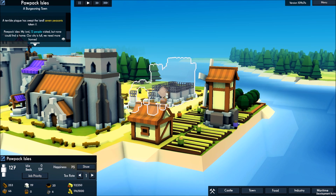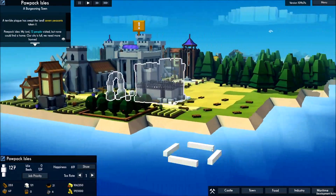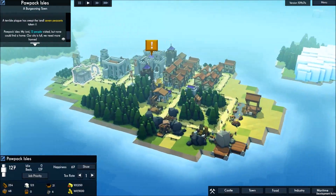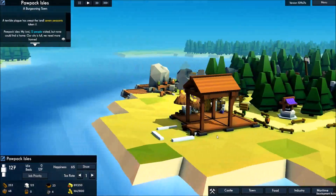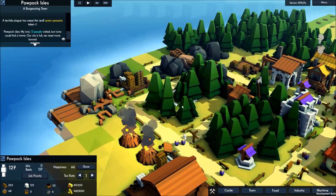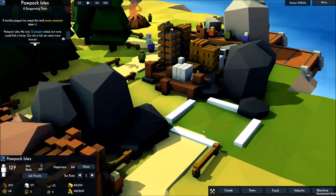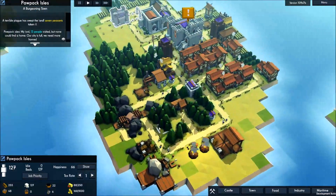Hey guys, my name is Hamdog and welcome back to another episode of Kingdoms and Castles. Right in front of us we have the Chamber of War almost completed with our builders working on it. In this episode I'm expecting a little bit of action - it is year 31. All I've done since last episode is add a large stockpile to contain all our resources since the smaller ones were getting filled up. We need to protect that, and that's going to be the main focus of this episode.